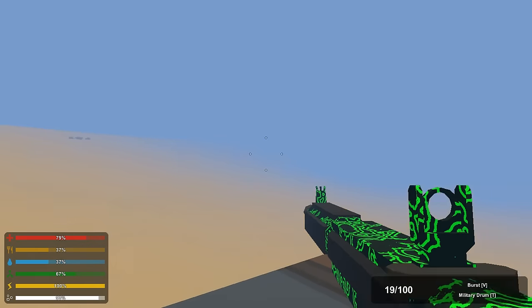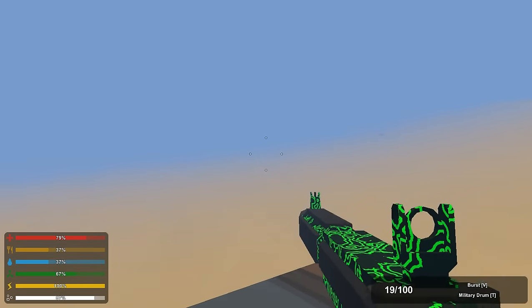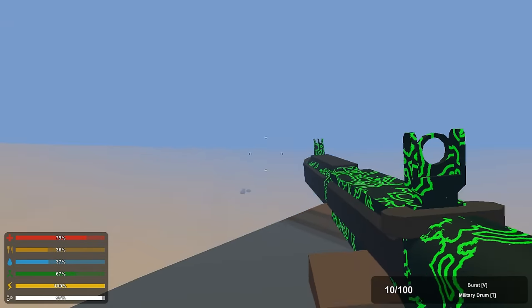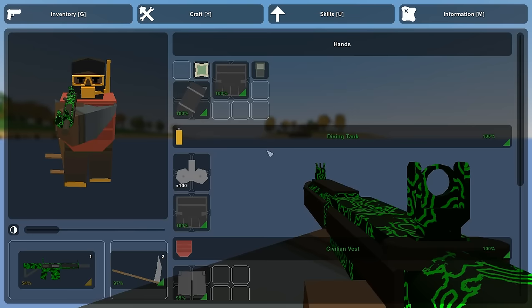For example, if someone follows you into the water, or if you go into the water and someone's shooting at you, you can actually defend yourself from underwater, as you can see here. And you can dive back underwater real quick, which is pretty cool. But they can come in and shoot you as well, so be careful with that.